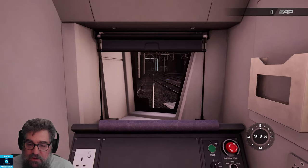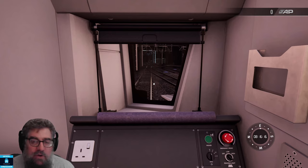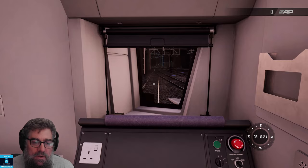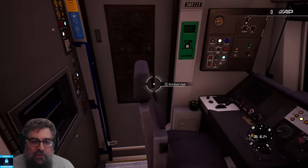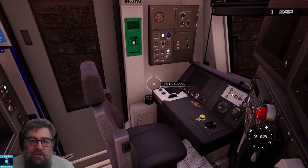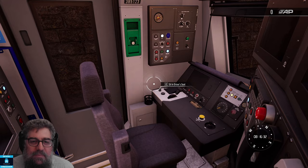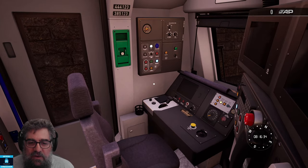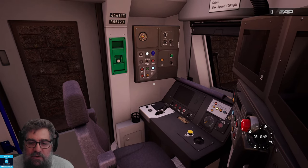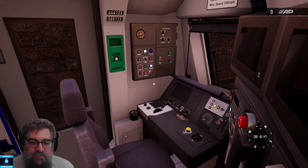G'day viewers, we're sitting in a 385 waiting for our AI driver to take control. It's due to leave in under a minute, so that should be pretty soon. When the driver does take control — not that you'll see them, because currently they're invisible — we're going to have a go at guarding this train. Just sitting here waiting for the invisible driver to appear; we're due out in 10 seconds.